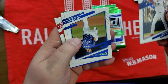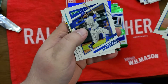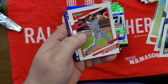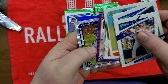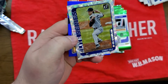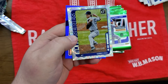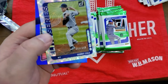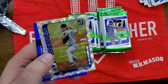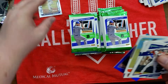Josh Donaldson, Mike Soroka, Mookie Betts, Jonathan Papelbon, Tony Two Bags, Matt Chapman. And here we go — a nice prism Gerrit Cole numbered to 349. I like that. I'll keep that to the side — I dig that card.